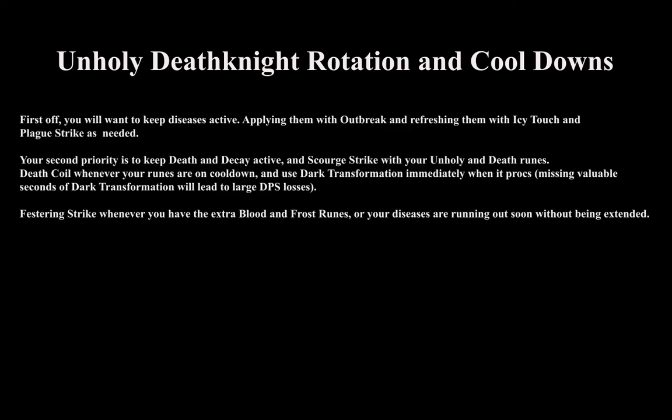Unholy death knight rotation and cooldowns: First, keep your diseases active, applying them with Outbreak and refreshing with Icy Touch and Plague Strike as needed. Second priority is to keep Death and Decay active, and use Scourge Strike with your unholy and death runes. Use Death Coil whenever your runes are on cooldown, and use Dark Transformation immediately when it procs — missing valuable seconds of Dark Transformation will lead to a large loss in DPS.